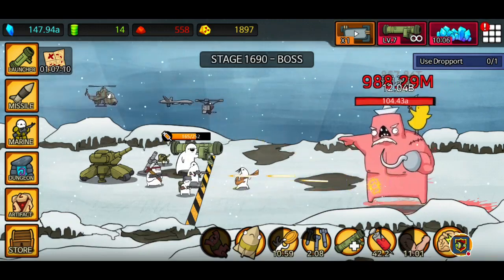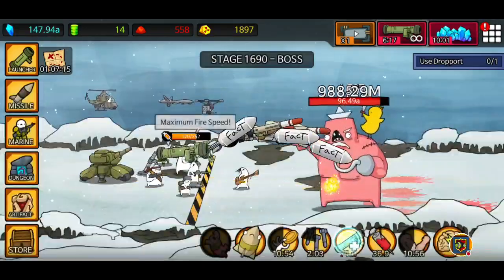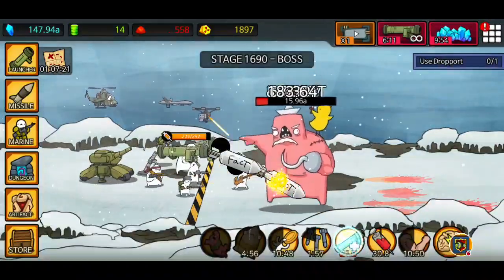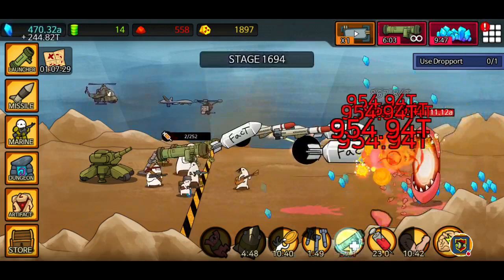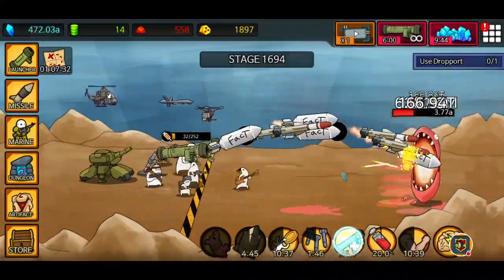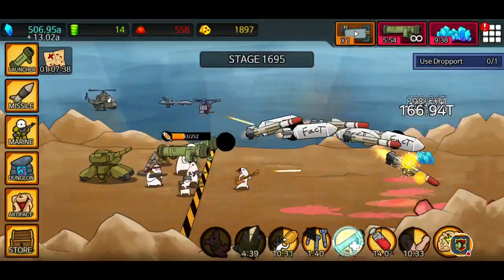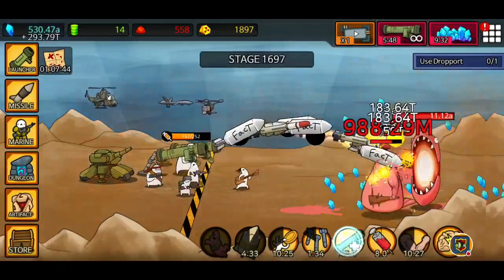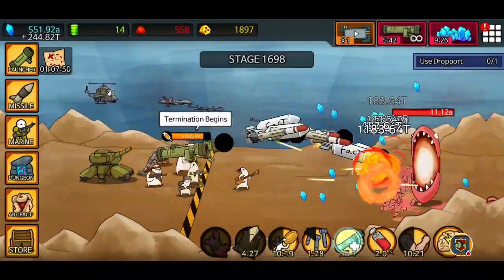Let's get some marines and level this guy up a couple of times - he's going to give me the damage to get past this boss. I'm going to use double launcher. I forgot to activate my auto launcher, but we're flying through the levels right now. We can use a stimpact to get past 1700 if needed. Then we're going to do the boss and use a drop-off prestige, and I'll show you my prestige process.